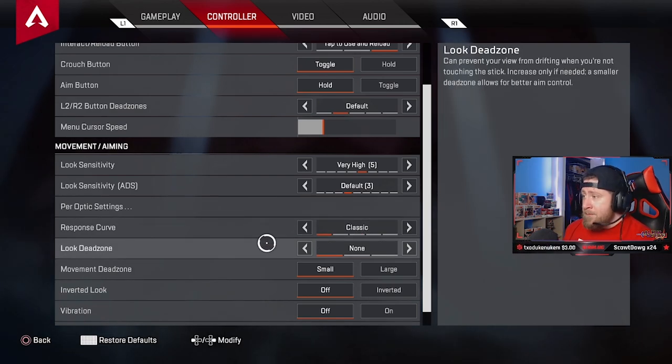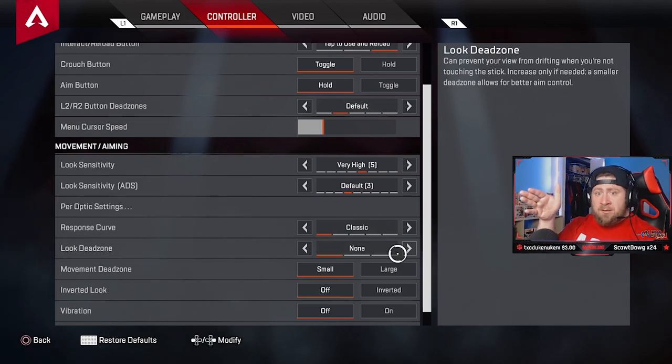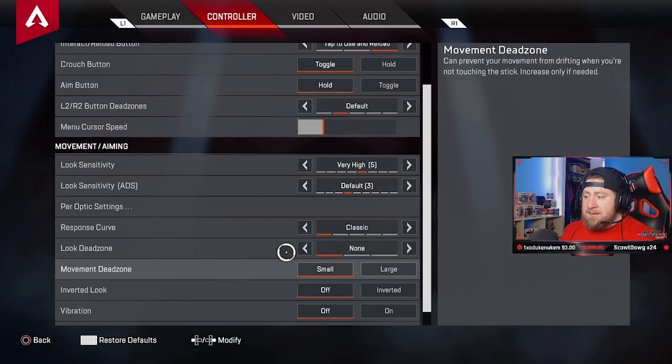Look dead zone: my controller drifts sometimes. This means when you're not touching your controller, your screen slowly drifts to one side. Your crosshair should stay still when you're not touching anything. I should have this on small, but because I'm moving my camera so much I have it off. If you have controller drift issues — especially when waiting for a shot — adjust this based on your needs.